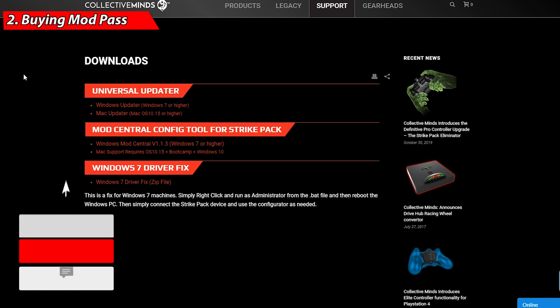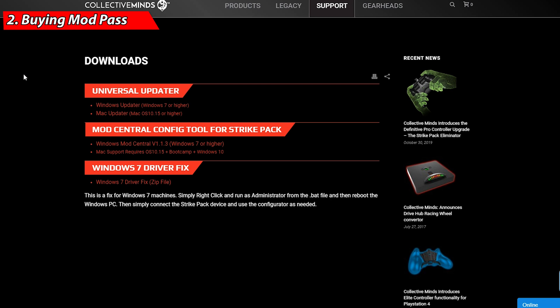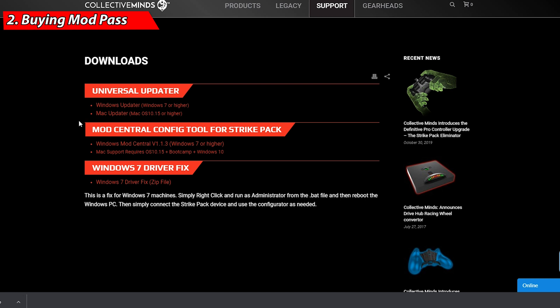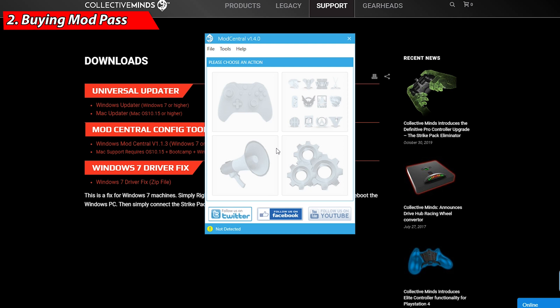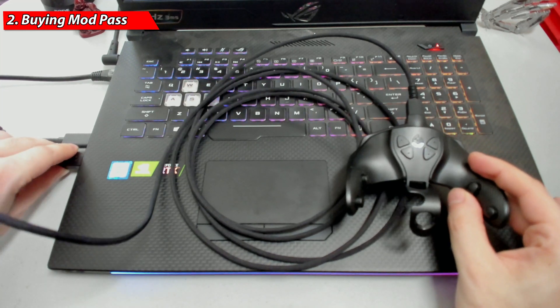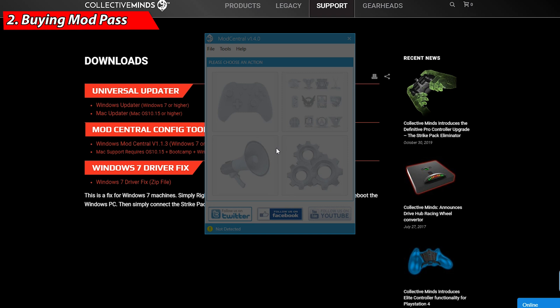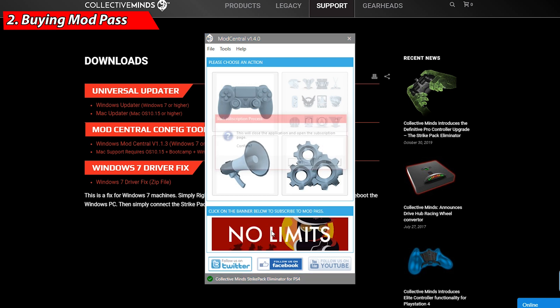Step number two — purchasing the mod pass subscription. First, download the Mod Central application by going back to the same page in the description. Click on the Mod Central Config Tool and download it. Open it up and it will say 'not detected' at the bottom. Plug in your Stripe Pack into your computer — detached from the controller — via the USB cable. After a moment it will detect your Stripe Pack and unlock a banner at the bottom.